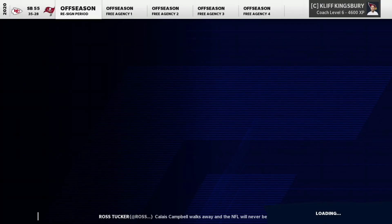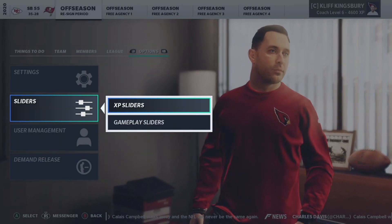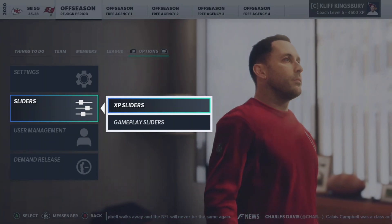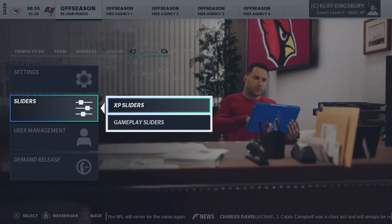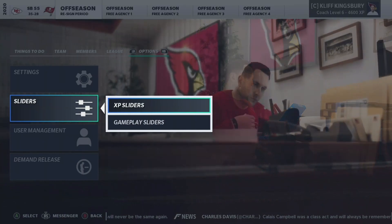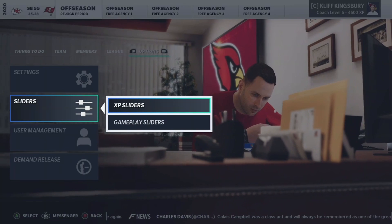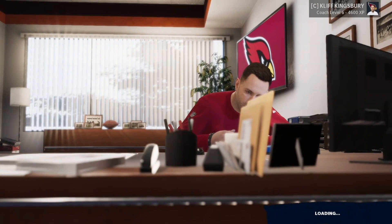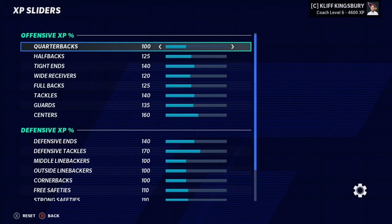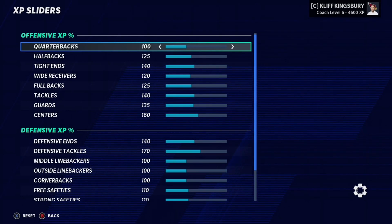Going into the actual XP sliders we have here, going over to the sliders, you have gameplay and XP sliders. I'm currently working on new gameplay sliders because Madden's gameplay has been updated — so there are some things that work now with my old sliders and some things that are kind of broken. So I'm working on new sliders. Comment down below if you guys want those. Anyway, going into the XP sliders, not too much has really changed. What I'm focusing on here are the skilled players besides the quarterbacks, and also offensive linemen for offense.